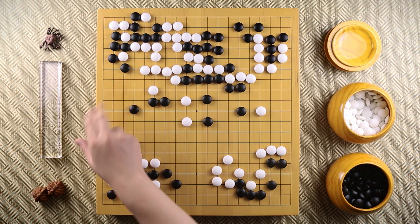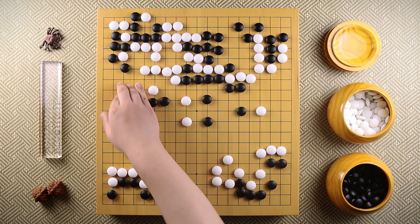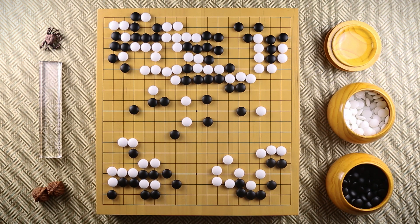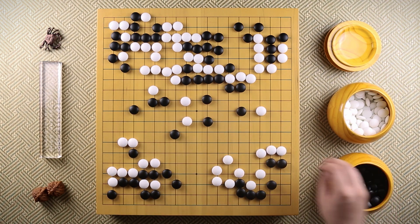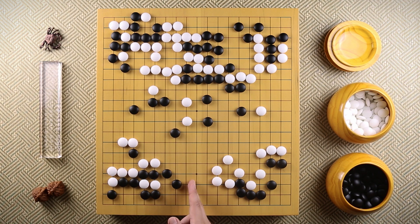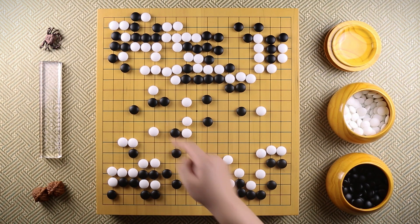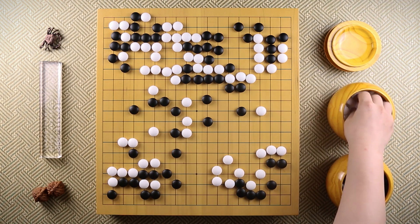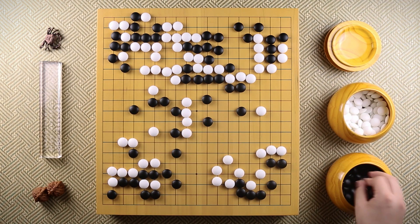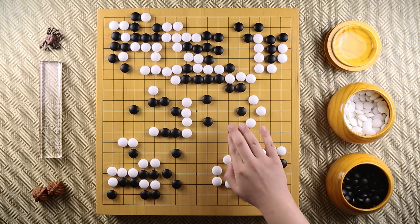Even we can see that if white jumps down, these three stones are going to get severely attacked. But merely connecting like this is too passive - that's not how Goseigen plays Go. So Goseigen launches a counterattack, because these two stones - at any time black can cut the connection. Black is looking to, by attacking these two stones, maybe connect back or get some eye spaces. White extends, black jumps, white small-knights to cut the connection, black peeps first, white connects, black bumps to connect everything together. Next, white peeps, black jumps, white peeps one more time, black connects.